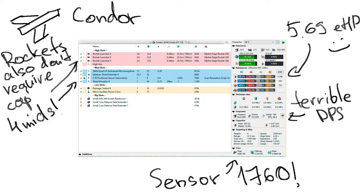For the Caldari Condor, it will have a bit more EHP at around 5,700, less anti-drone DPS at 66.8, 1,760 mm sensor strength, and a 37.5 km targeting range.